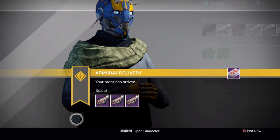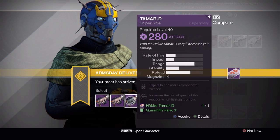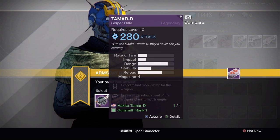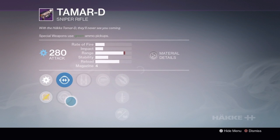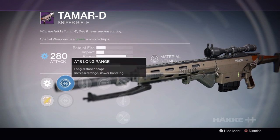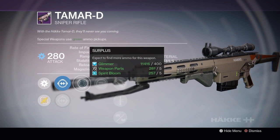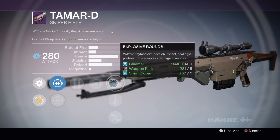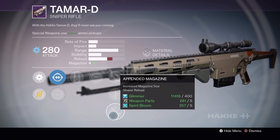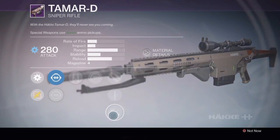Alright, the Tamar-D Sniper Rifle. We have Rank 1 with Arc, Rank 2 with Solar, Rank 3 with Void — so Void and Arc switch places in comparison to the previous sniper rifle. Low stability, though. We have Long Range. This takes Spirit Bloom. Highlight enemies at low health, Surplus, Spray and Play, Explosive Rounds, Quick Draw, Appended Magazine. I'd prefer having a stability buff perk.